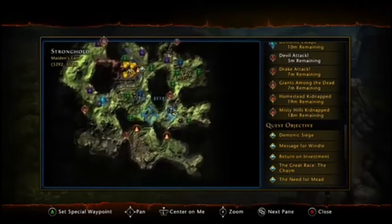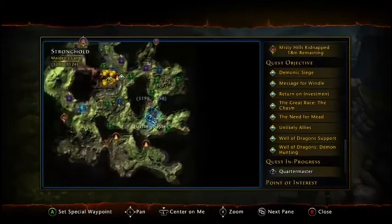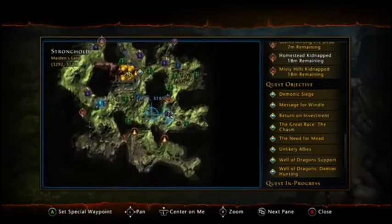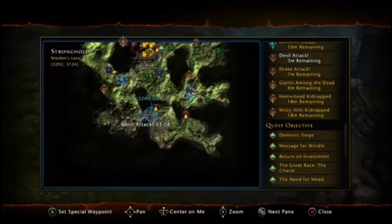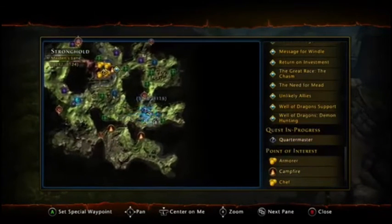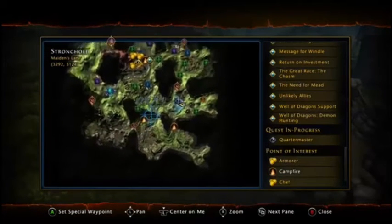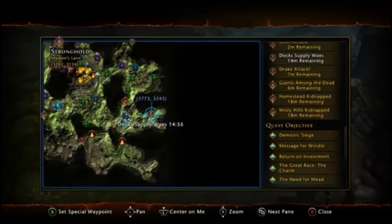As soon as that one ends go to the devil attack and then you'll have another one that spawns, which is the dark one I think. Basically you just want to do the smaller ones — the ones with just the circle around them, not the ones with the spike sticking out because they're the harder ones. Unless you have people with you, I'd recommend just doing the circle ones as they are dead easy to do on your own, and you still get the same rewards.